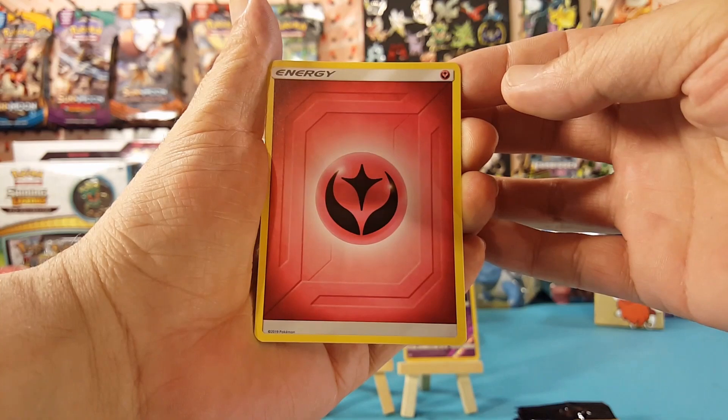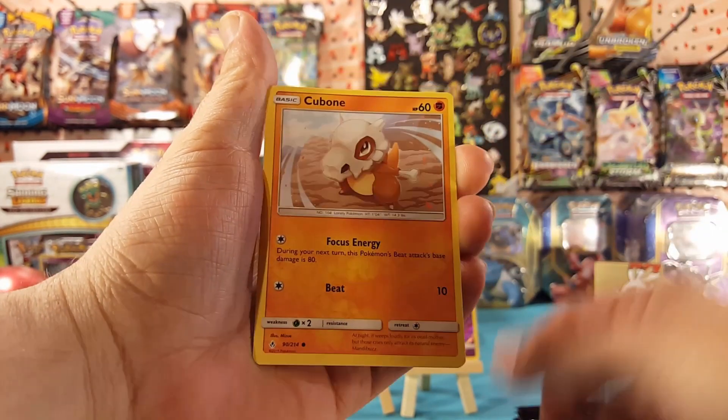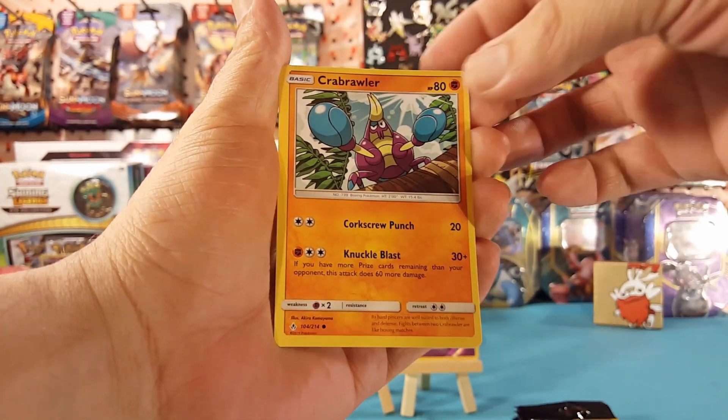We have a Fairy Energy, Cubone, and a Crabrawler.